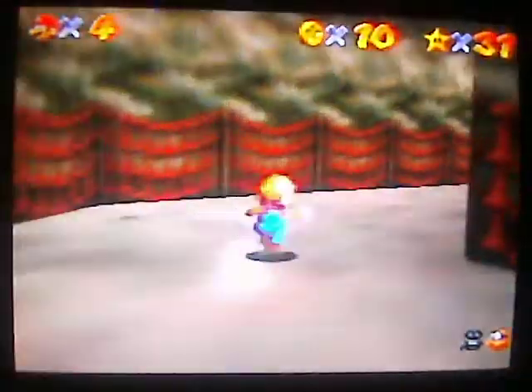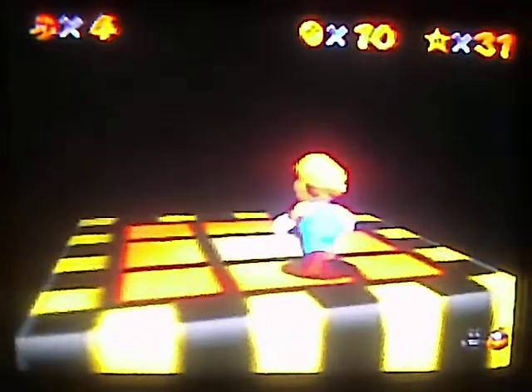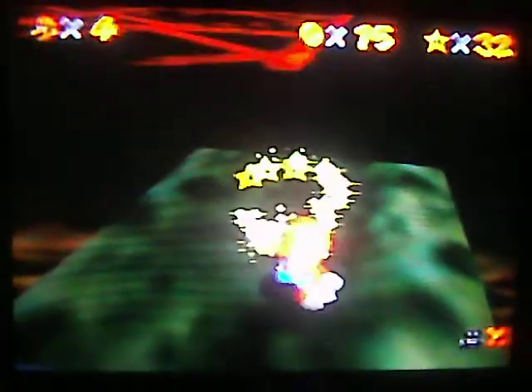So just go this way. For star number four, it was like really annoying sometimes. Alright, so just wait right here. There's the door. So you're going to have to hold on to A and then use the control stick to navigate your way through here. There we go. Alright, star number 32.